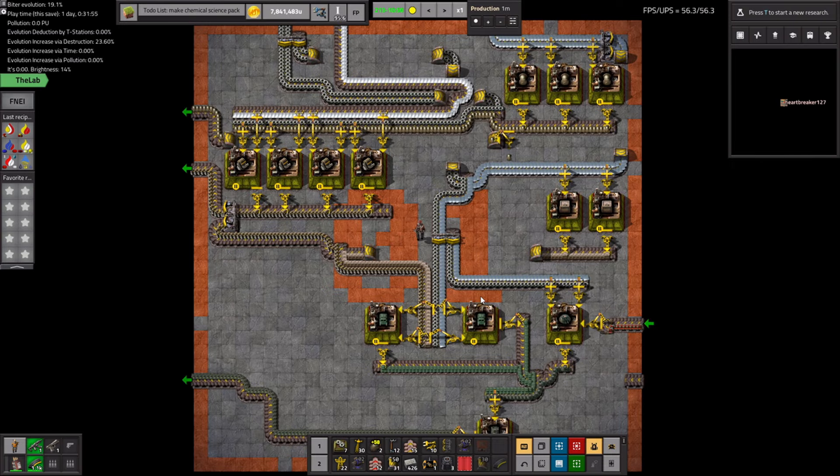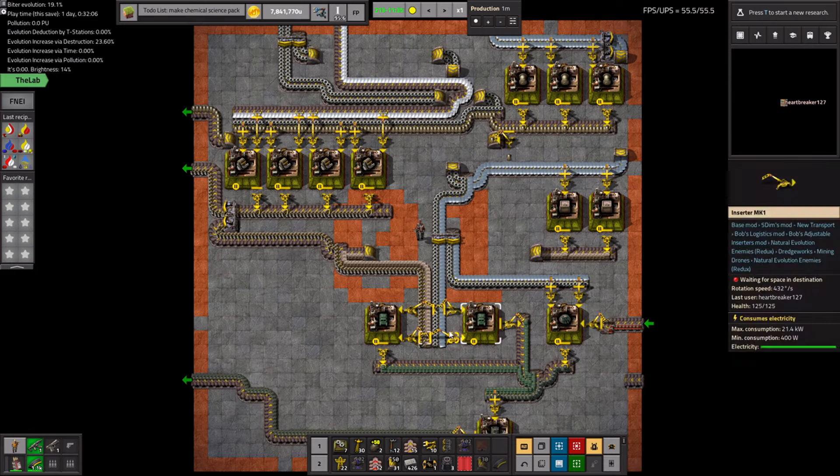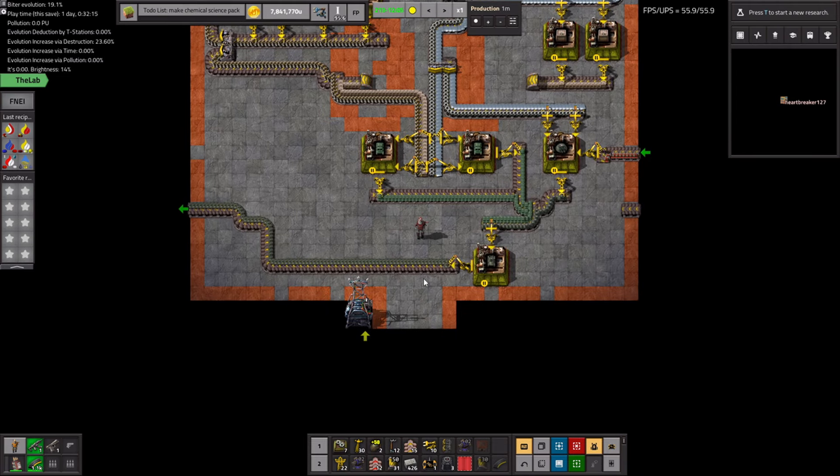It's really neat to see the modularity and it's also easy to produce. All you need is engines, iron chests, iron gears, and iron plates — basically the entire vehicle out of iron or iron and steel. That's really cheap, even for me playing with Bob's and Angels in the background, where I'm used to complex recipes with lots of intermediate products. It's surprising how easy it is to produce so many tanks in a relatively short amount of time.